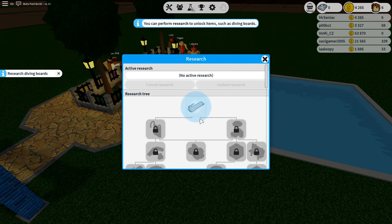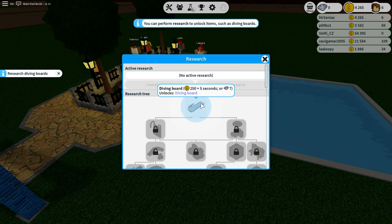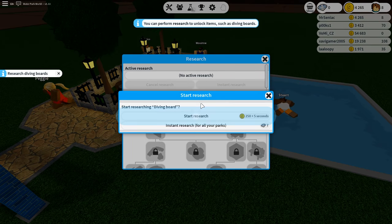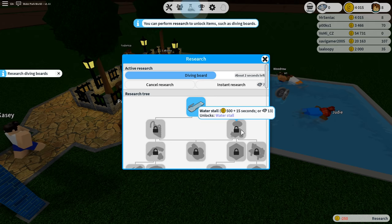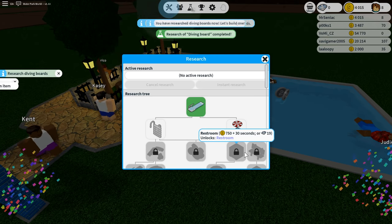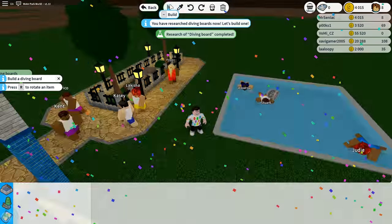I've got to do some researching — researching diving boards. It's going to cost us 250 coins, and it takes plus 50 seconds, or you can use seven gems to quick-research it. So you can use gems to quick-research stuff. Let's start the research then — that is now underway. How long does that take? About 15 to 30 seconds.